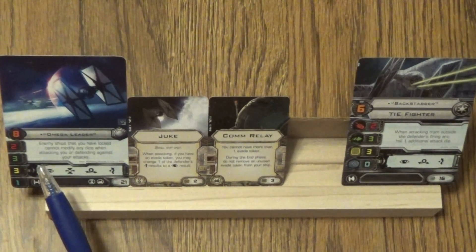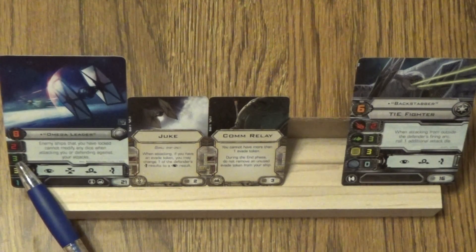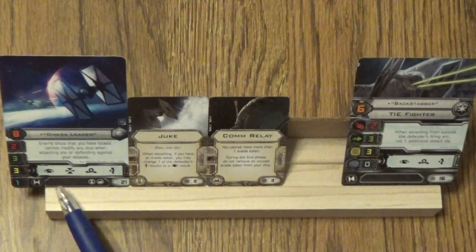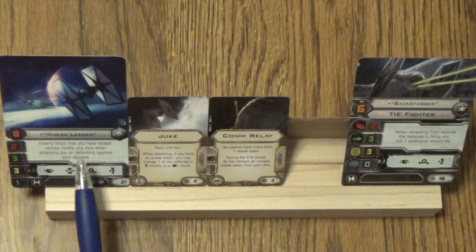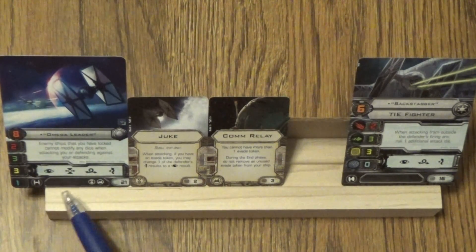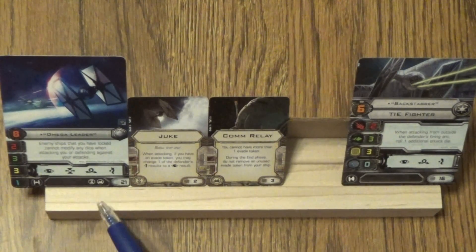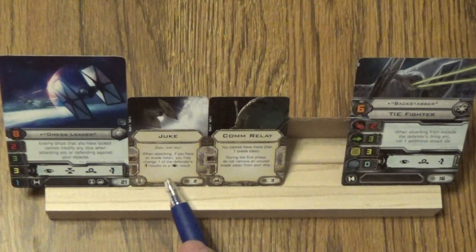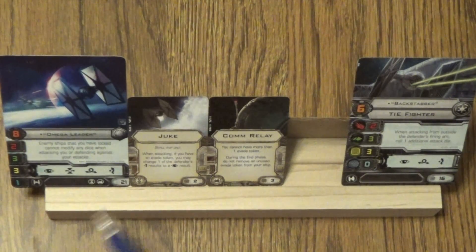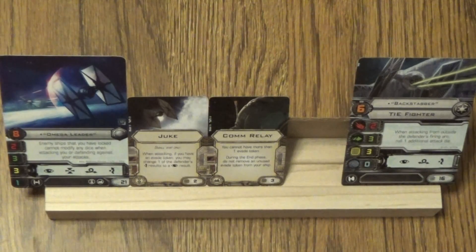On the other side, we have Omega Leader — basically the same hull as a regular TIE except this is a TIE/FO. 2 attack, 3 defense, 3 hull, 1 shield, EPT with tech. Focus, Target Lock, Barrel Roll, Evade. With ships you have locked, they cannot modify any dice when attacking or defending against your attacks. So when you target lock them, they can't modify anything offensively or defensively. To go with that, the classic combo: Juke with Com Relay. They roll their defense, you turn an evade to a focus, they can't change it back because you've target locked them. And you need to take an evade token, so Com Relay holds that for you to get some more offense.